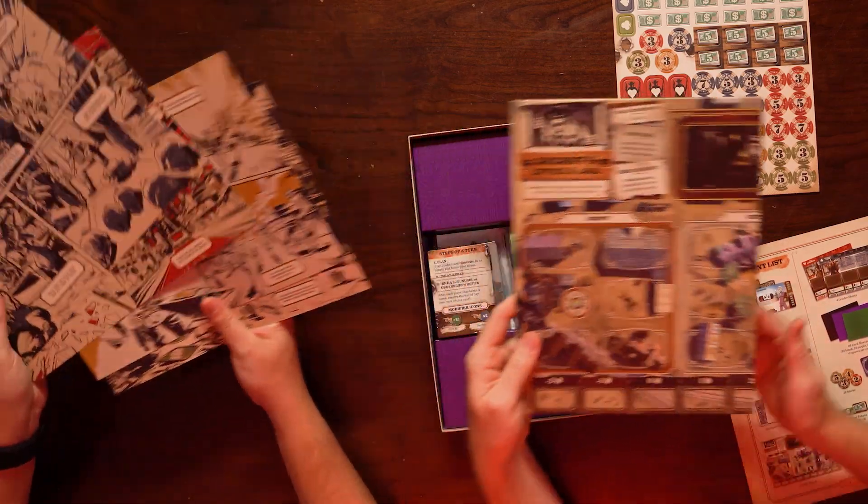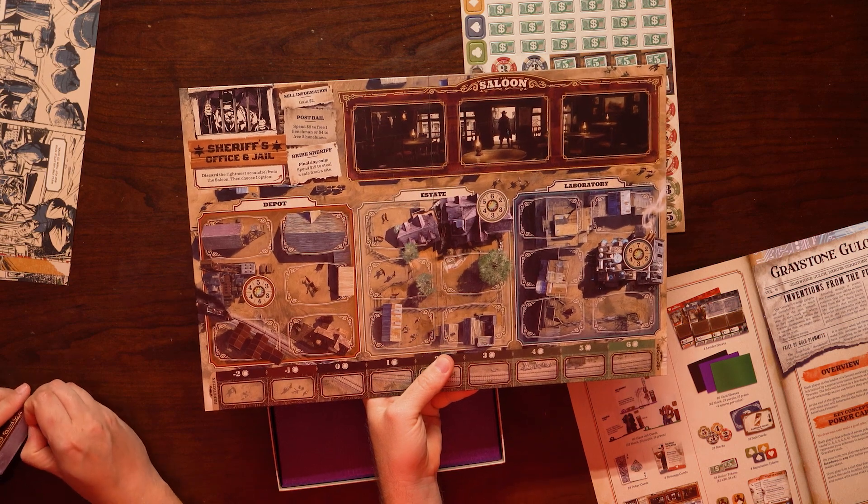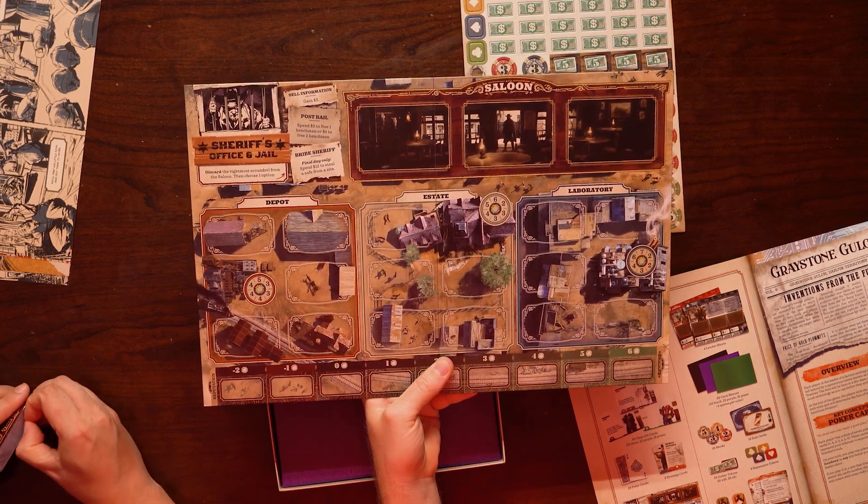The factions are kind of cool — they're on little comics. Then you have a game board, one-sided, where you place the stuff. Locations include the laboratory, estate, depot, sheriff's office, and saloon.